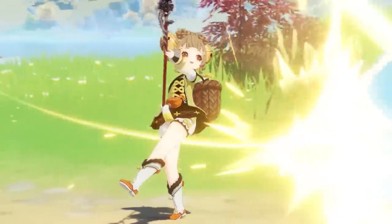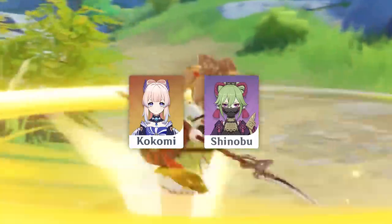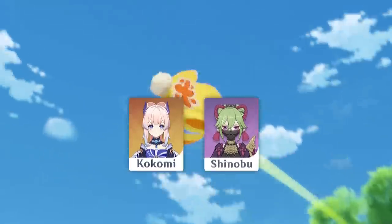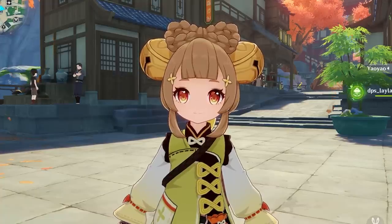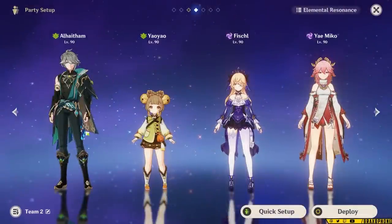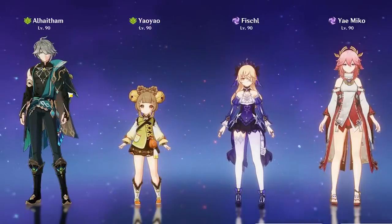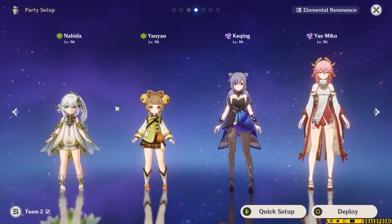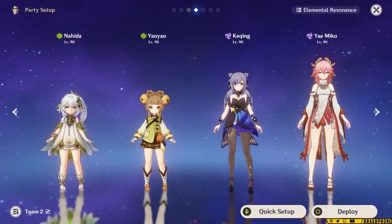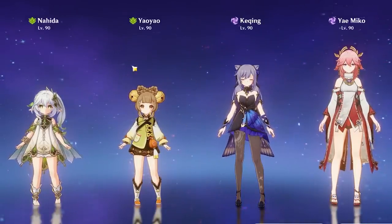We're finally able to play a Dendro Healer, which means we're no longer shackled to characters like Kokomi and Kuki, who were dedicated healers for things like Hyper Bloom and Vaporize. Now that we have a Dendro Healer, we can officially have a healer in Aggravate teams while running two Electro damage dealers. For example, we can run an Alhaitham team with Fischl and Yoimiya, who can both output a ton of Electro damage, while Alhaitham outputs Dendro damage. You can also run Kuki now, and you no longer have to worry about her dying — or you can run someone like Cyno, and now you have Yao Yao to heal them as well.